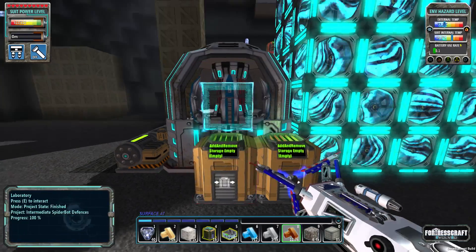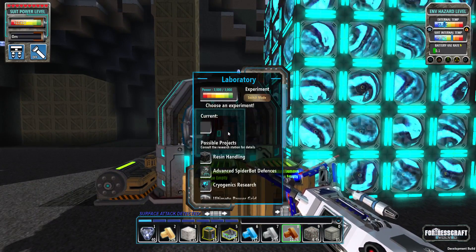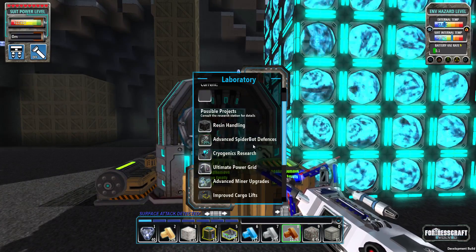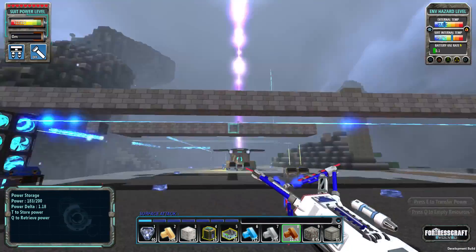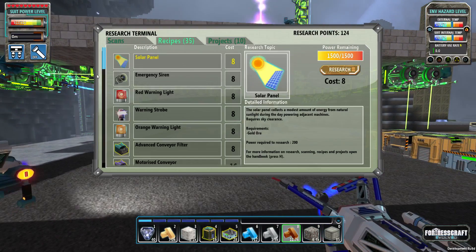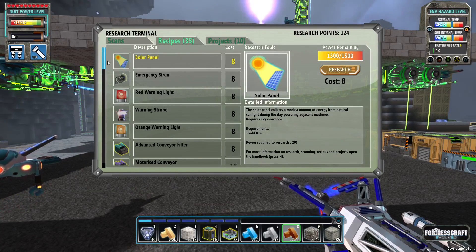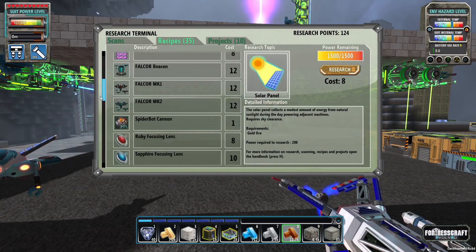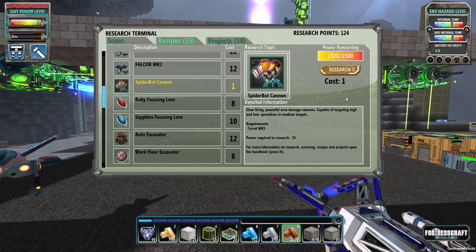We just finished the intermediate spiderbot defense research. Let's get that and see what it gives us - we unlock the advanced defenses. We're going to need a lot more research points. We got the burster, spiderbot cannon with area damage.